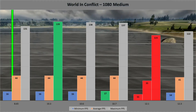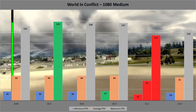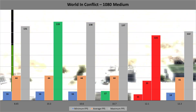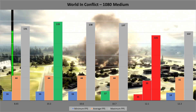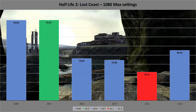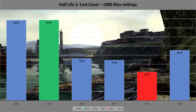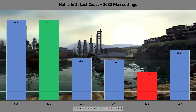World in Conflict is a bit more interesting for differences with our drivers, going back to the previously established rankings. At 1080p medium settings, the 12 series don't do particularly well thanks to the 12.1 catalyst results, and the 10 series drivers are definitely the ones to use. In Lost Coast set to 1080 with all the trimmings, the results tell us to avoid the 12.1 catalysts yet again and to install the 10.3 drivers instead. There's only a 5 fps difference between them, but it's still worth pointing out.